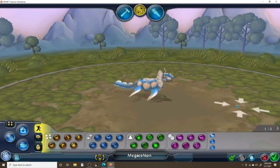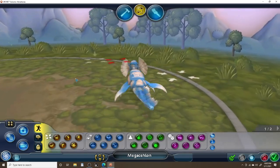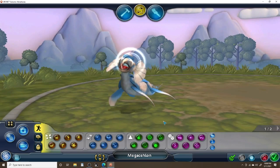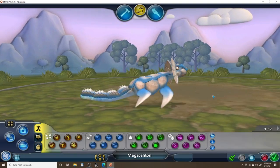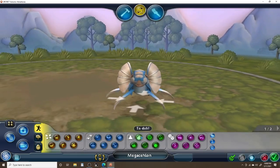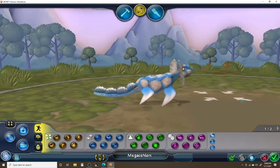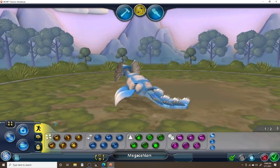Up next we have the Megakalon, the Akalon Descendant. For this guy I didn't really know what to do with him, so I just added a frill on his head and tail fins protruding from his tail. He's like a sea turtle of some kind, and he's squirming around a lot. I don't know why I added the frill — I guess I wanted to get creative. You be the judge — let me know what you think in the comment section down below.